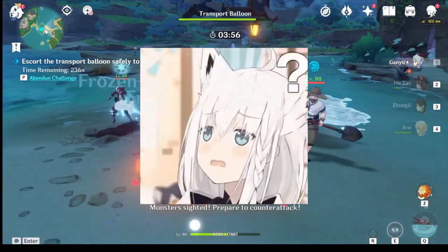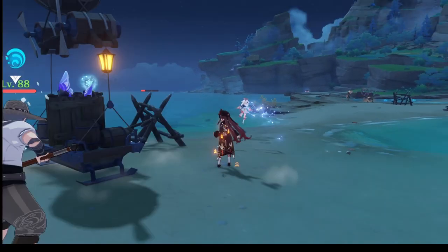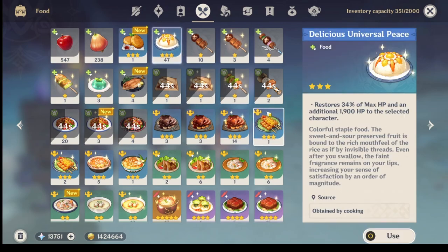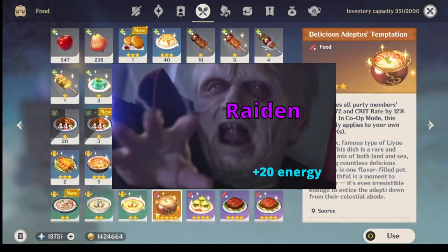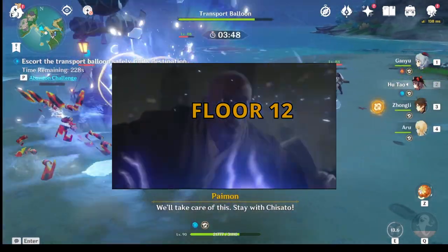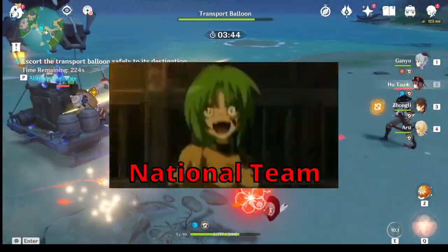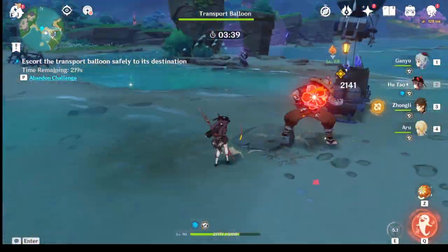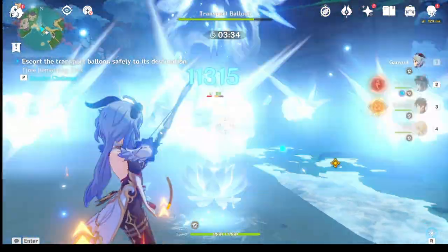Raiden Mei sounds really weird, but one thing is sure is that she is going to change the meta drastically because she's a literal walking energy orb that also deals a ton of damage, which basically makes more energy-hungry teams more viable and makes ult-spamming a cemented playstyle for Genshin Impact. It makes it easier for ult-spamming playstyles to work.